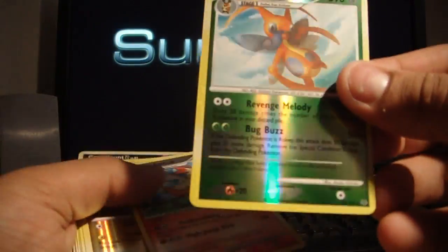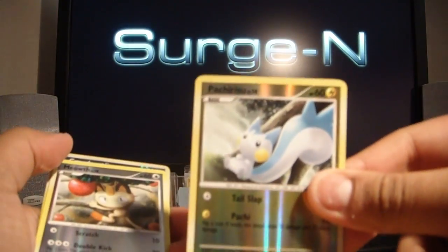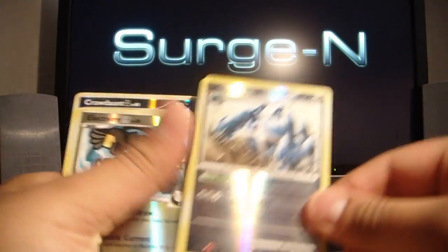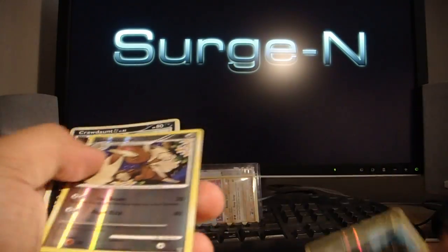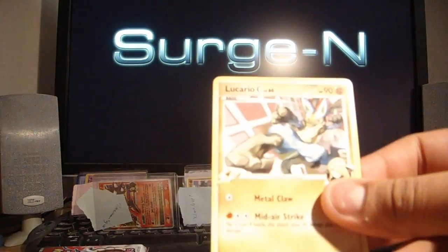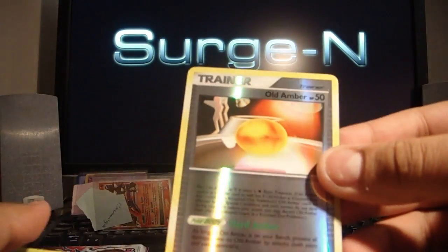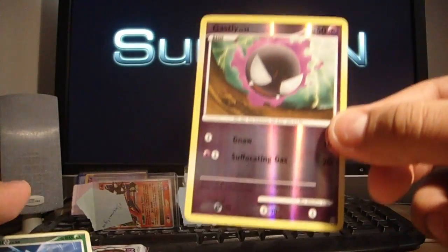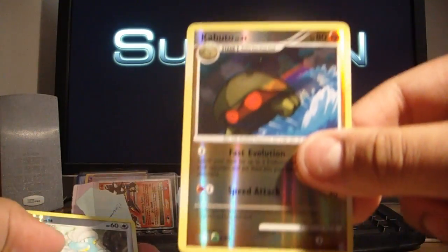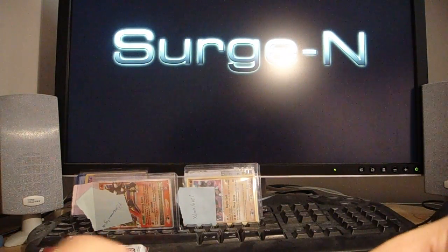We'll start with Supreme Victors then: Quicker 2, Combuscan, Patcherisu, Meowth, Torko, Miasma Valley, Metagross, Star Aptor FB, Lopenny, Cordon G, and Lucario C normal. And from Arceus: Bronzon reverse, Old Amber reverse, Ghastly, Beedrill G, Electrite, Kabuto, Bagon, and Wemmerdam. I'll probably need a lot of those Arceus ones, but that's good — getting a head start.